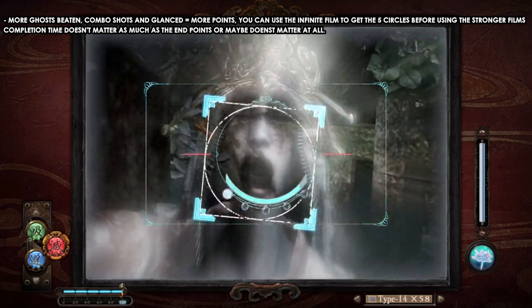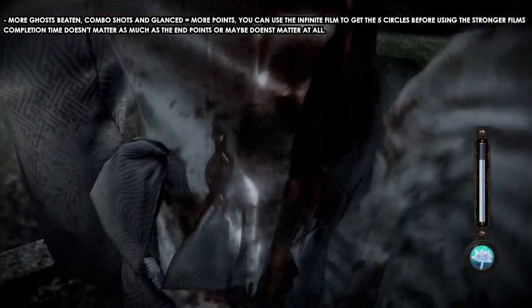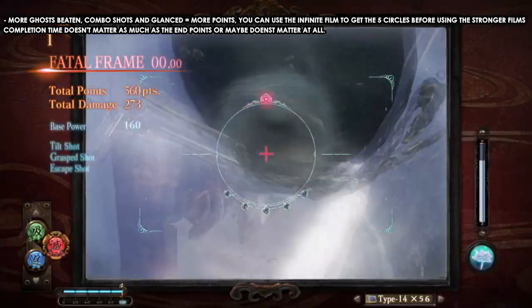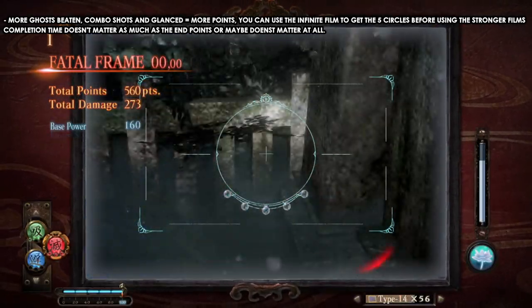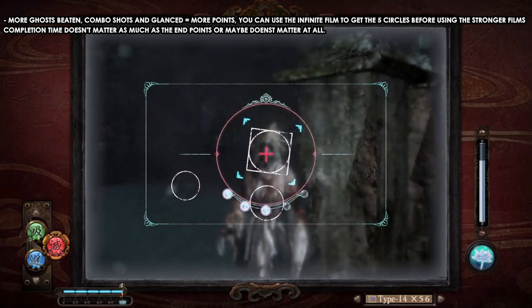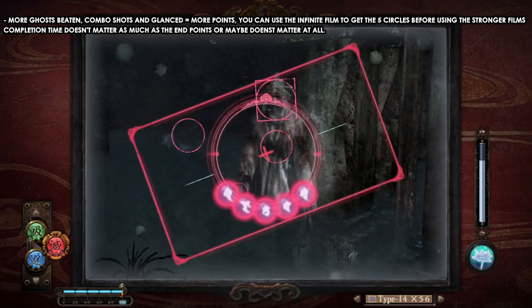Avoid getting hit — dodge whenever there's an opportunity. Try to use critical shots so you use less film. Here I took damage, which was a bad idea; I should have dodged. Time doesn't matter, so kill as many ghosts as you can — go exploring, find items, find ghosts, and kill them with fatal shots.